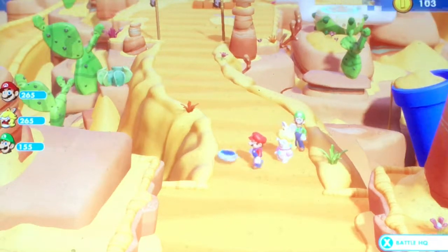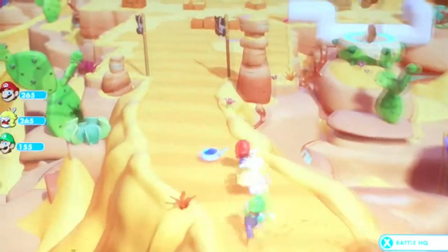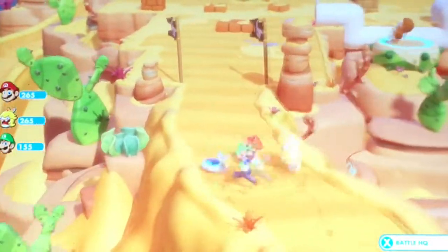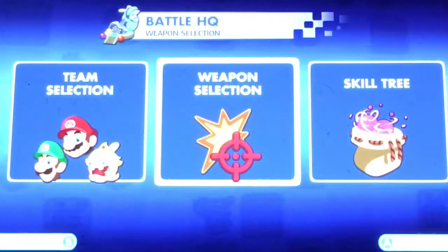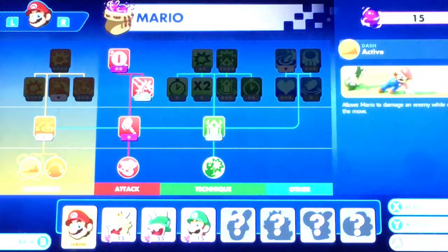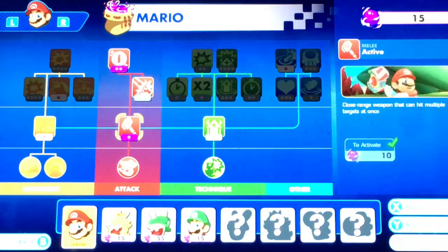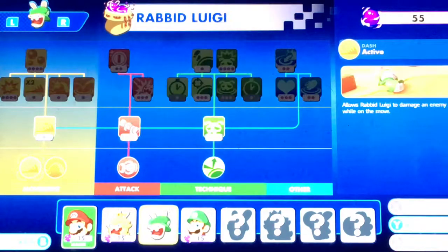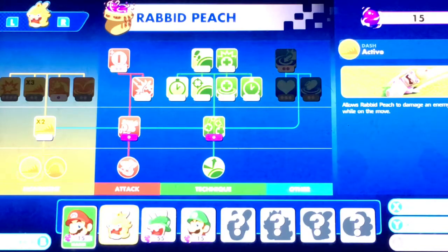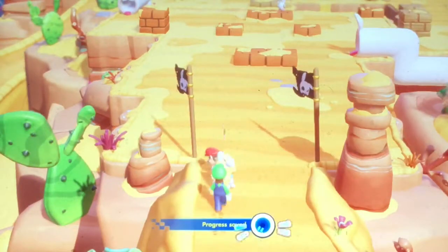Hey guys, this is Joseph back and today I'm playing some more Mario plus Rabbids Kingdom Battle. We're at World 2 where we just left off from last episode. Before I go there, I just wanted to show you guys that right here in the skill tree, I tried it out and I did these things with gems or whatever, because I didn't want to lose that many battles. So let's go to this battle right here and hopefully win this.